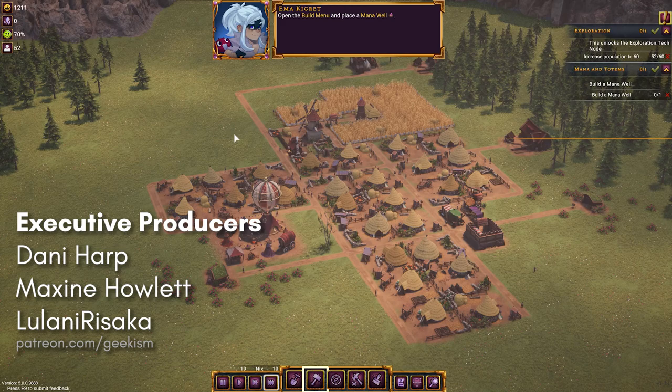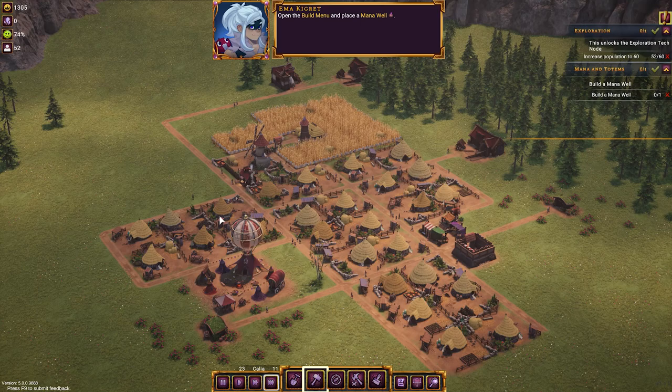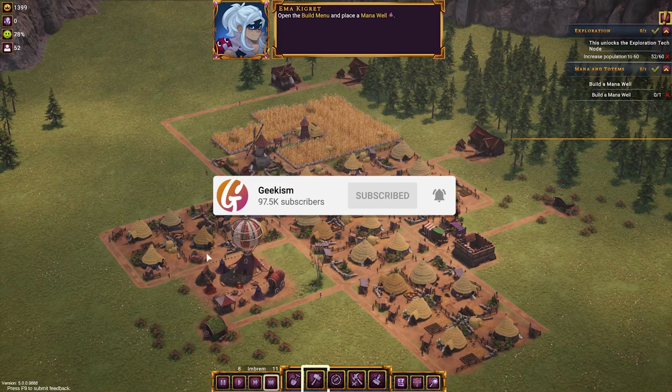Hello, welcome to Geekism and welcome back to Distant Kingdoms. This is part two of our first look. Sorry this took a little while to get out — there's no save feature in the demo currently, so I couldn't pick up where we left off. I've gone for a bit more of a basic Anno-style setup where we grid everything, to get up to roughly the same point we were last time.